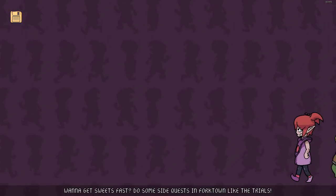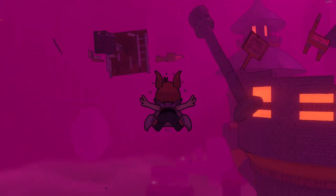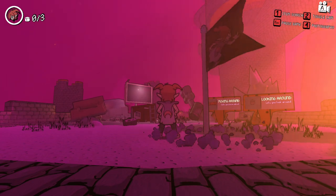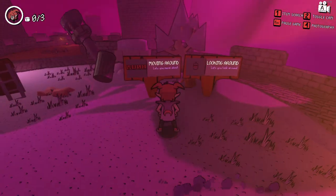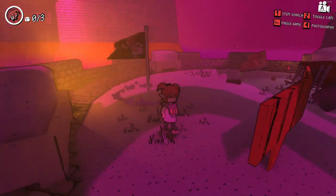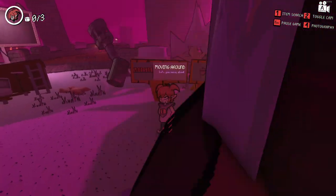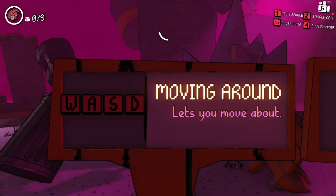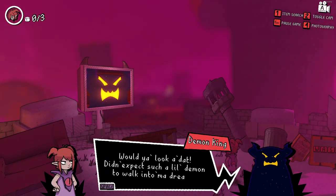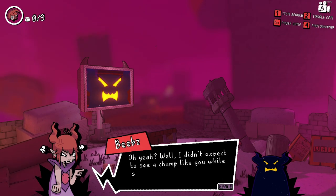Oh my, what jank. Loading screens are not coping well. Okay, so what we've got here is 2D sprites in a 3D area. Moving around — yep, so we've definitely got 2D sprites in a semi-3D world. We can move around with WASD and look around with the mouse.